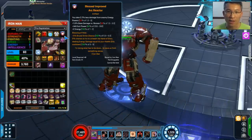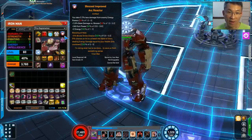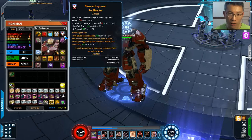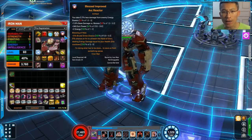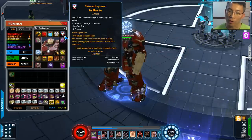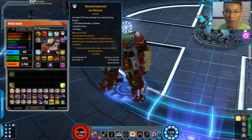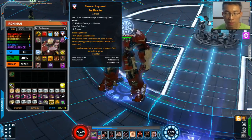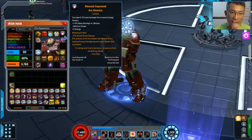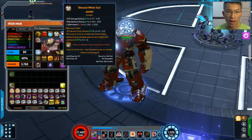If you want to gear for spirit, the new improved Arc Reactor from the Civil War event is a decent artifact. My roll is all right - I spent around six million to roll it, so I don't want to go crazy trying to get the 3% damage versus boss. If you are lucky enough, this would be a really good artifact. My Iron Man's physical damage is about 75 versus 25 energy, so the plus two energy doesn't benefit me as much as it would for a pure energy range build.